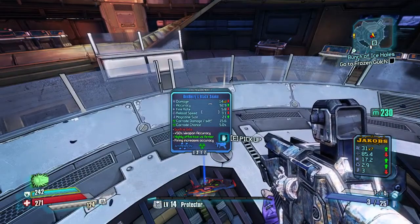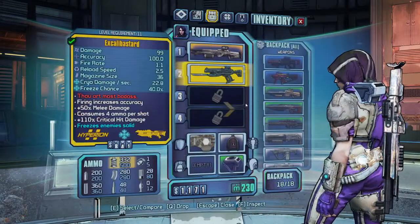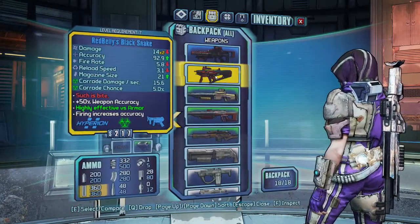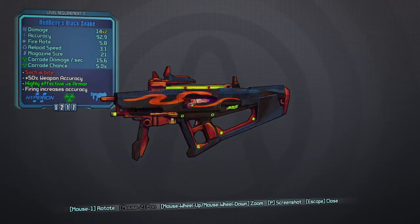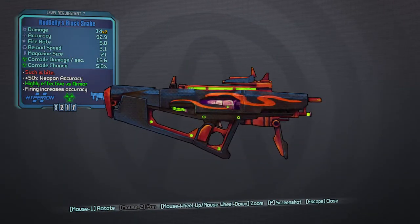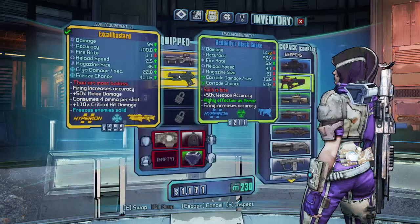As you can see there's the Red and Belly's Black Snake. All I've seen it in is the corrosive element, so I don't think it can have any other elements, but if I'm wrong someone can correct me. It's got quite a nice skin with a little orange stripe on it.